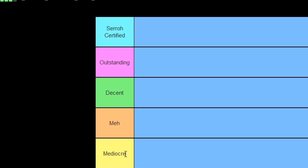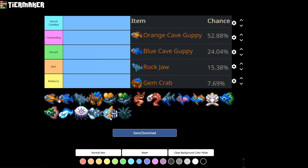Starting off with the Dirt Biome — this is the first biome you'll come across, surrounded by the core. You have four fish here: the Orange Cave Guppy at a 52.88% catch chance, the Blue Cave Guppy at 24%, the Rockjaw at 15.38%, and the Gem Crab at 7.69%. Just because the Gem Crab is the rarest doesn't mean it's actually the best — and it really isn't.